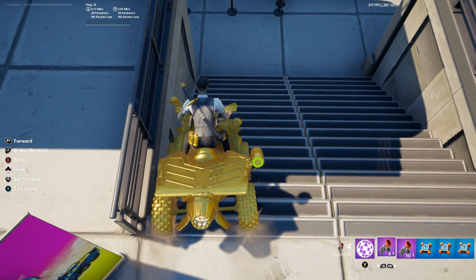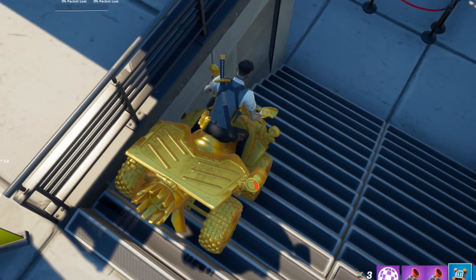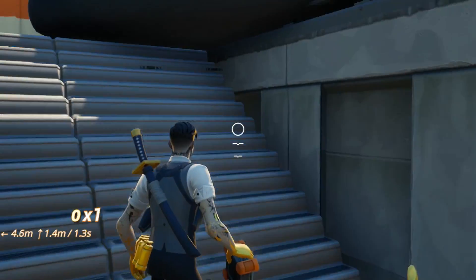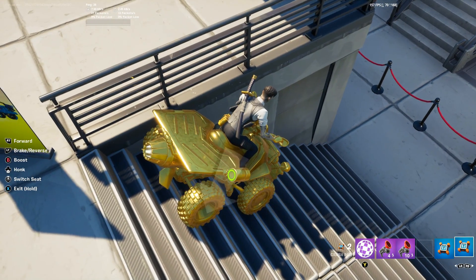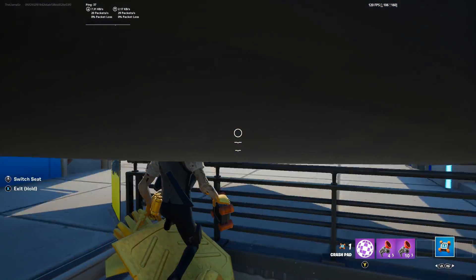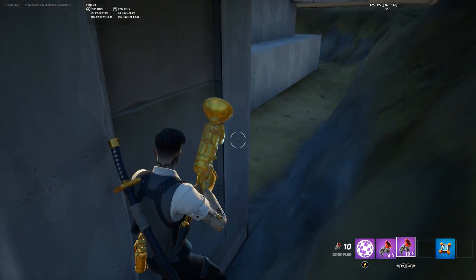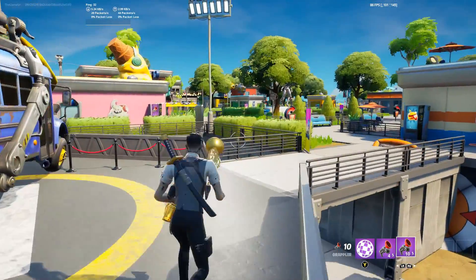If we place the quad crasher in about this area right here and then switch to the back seat — actually I think it needs to go forward just a tad. If we place it right there and then place a crash pad on top of it — nope, we messed up. It needs to go to about the second step down. But if we place the crash pad just like so and exit — oh my gosh, yeah, we got it. For some reason it breaks the staircase beneath it, which allows us to get back into the secret area. Either way, it's a really fun secret.